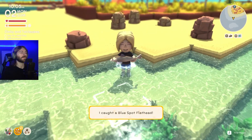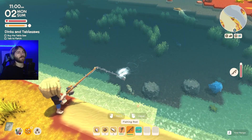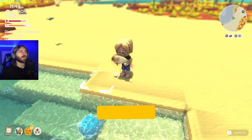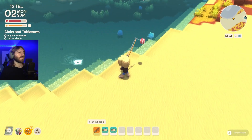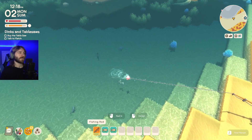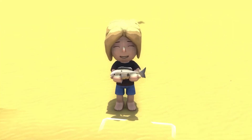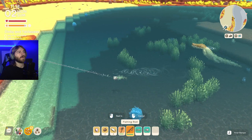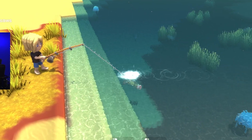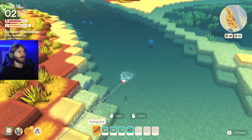The first catch of the day was a blue spot flathead. Next, I caught a jungle perch — the only fish with a jungle gem built into its name. Then I found a carp, which at first I thought was just a really big goldfish. Later on, I found a baraku grunter and a river bass. River basses can be found in the rivers and the mangroves during pretty much any time. After that, I caught a bluefish.